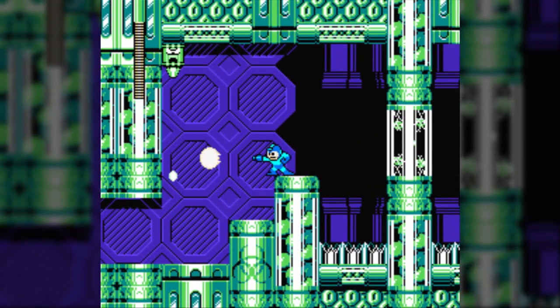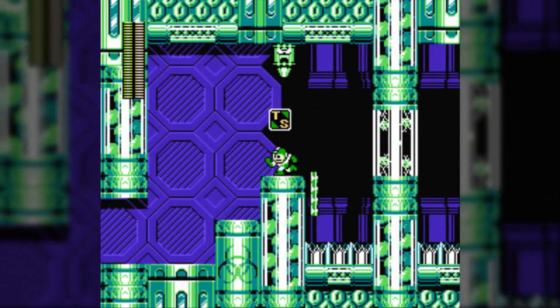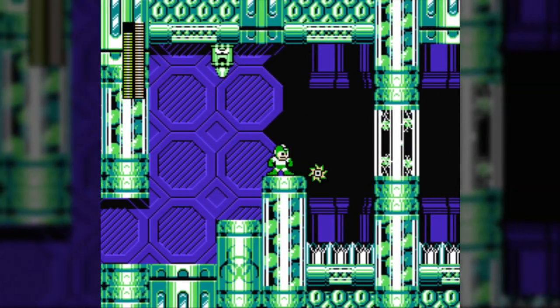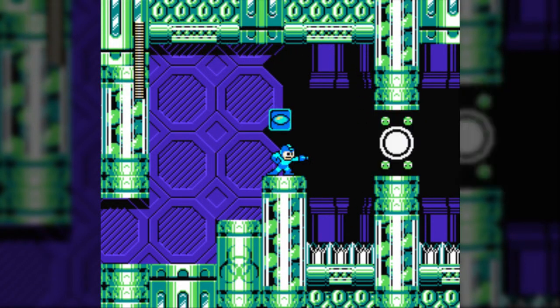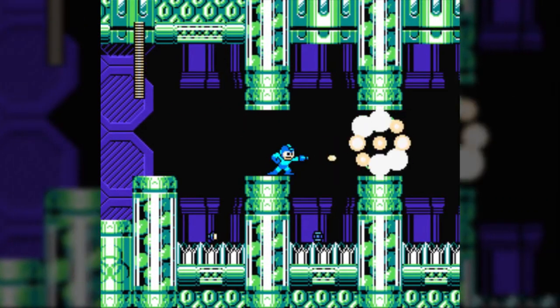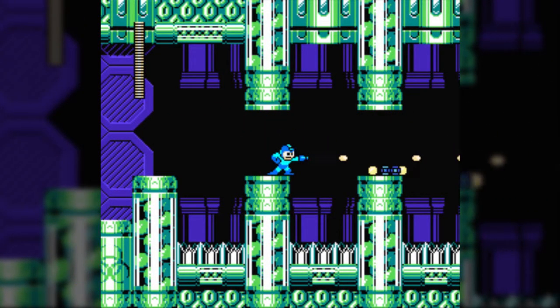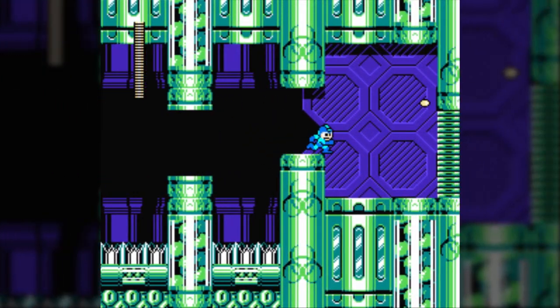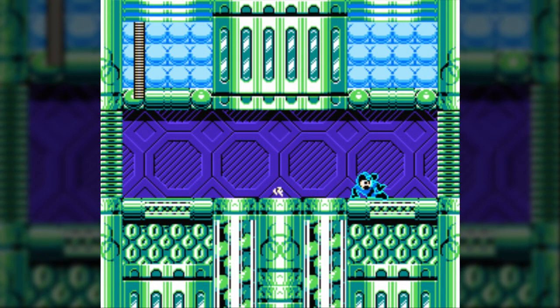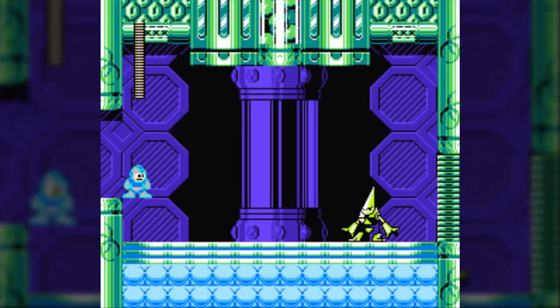The most annoying thing about this stage, to me, are these capsules here. When you break them, five little viruses come out and circle around from their origin point. They're easy to kill because they only take one shot, but if you touch them, you get infected with the virus — and that means you're probably going to end up heading into the spikes just because of a reverse direction. Another annoying thing is that very often I have trouble jumping out of them just because the ceiling is so close to me.